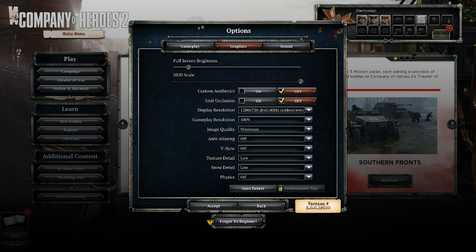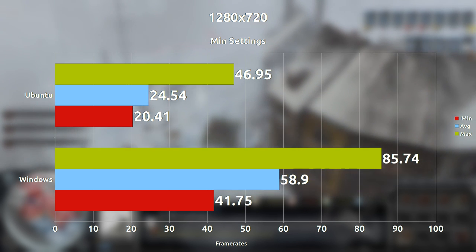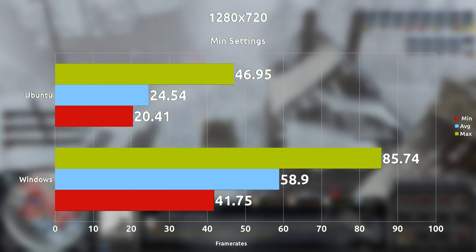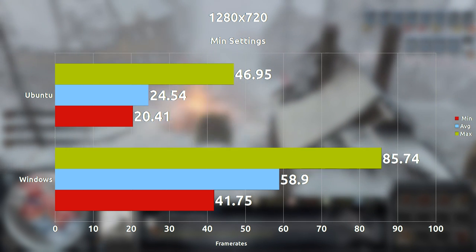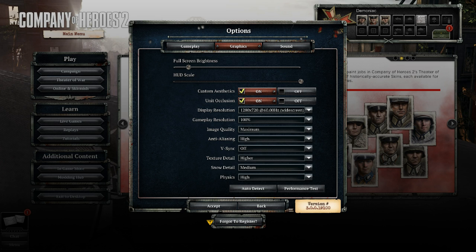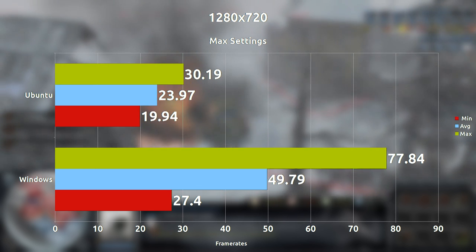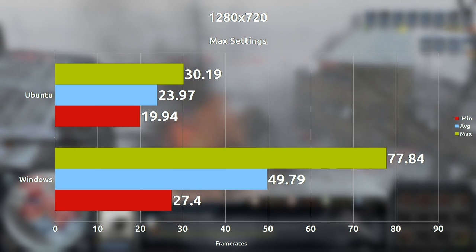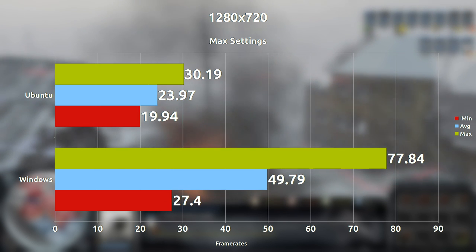Starting right off the bat, we're going with minimum settings at 720p and on average we are seeing about a 34 frames per second difference at the most. When we crank everything to the max at 720p, we are seeing on average a 25 frames per second difference, which is a decrease compared to what we were experiencing just now.